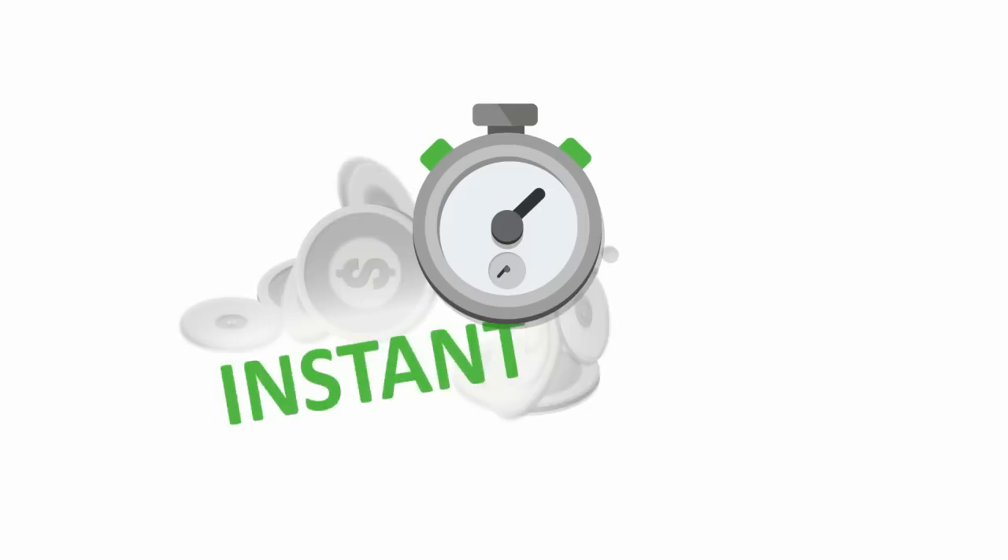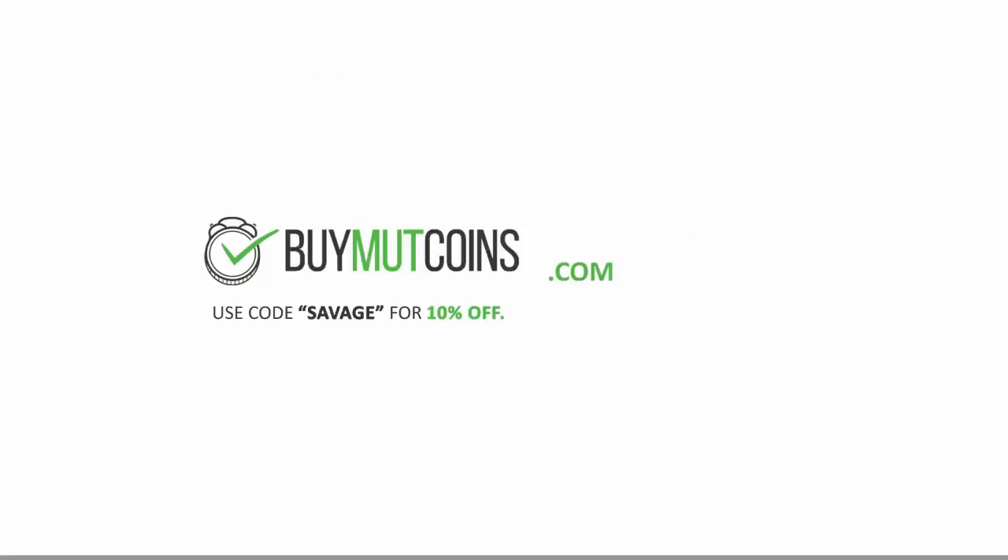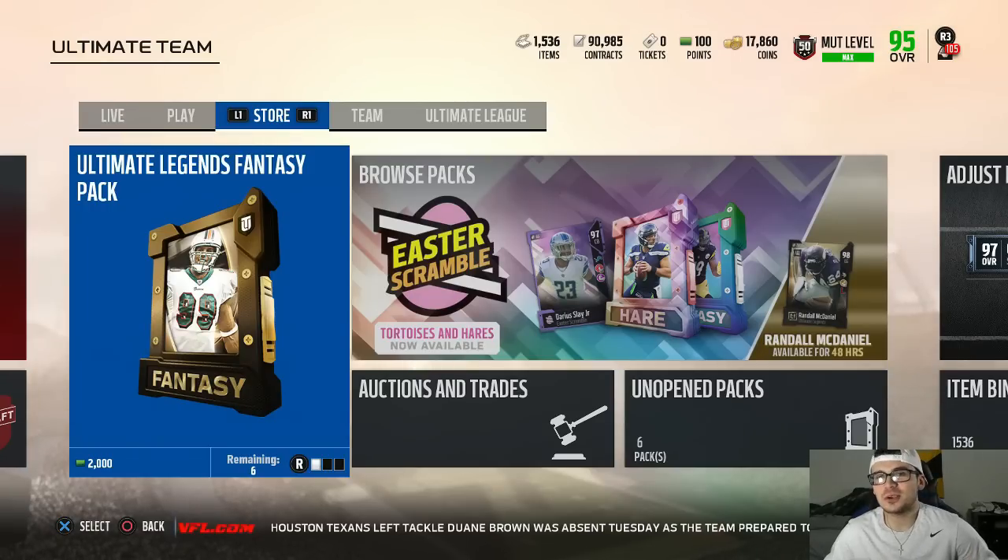If you're missing that key player on your team and don't have the coins to afford them, be sure to check out BuyMUTCoins for instant Madden coins, and always use code 'savage' for 10% off.